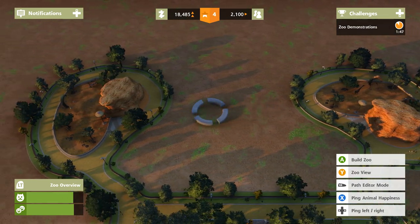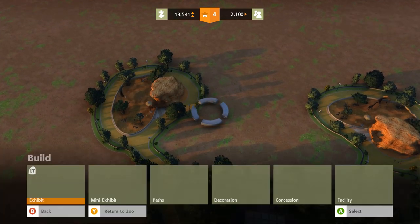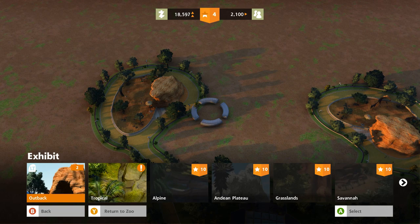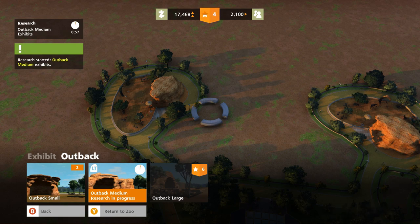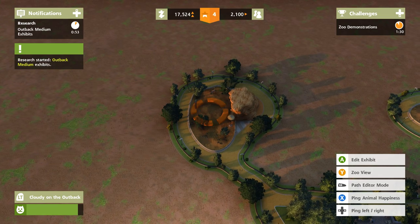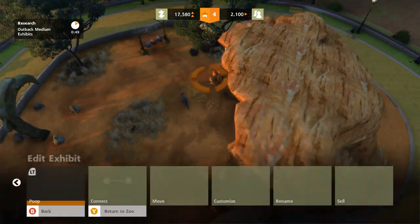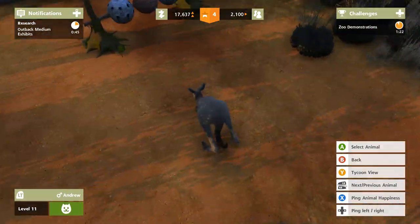What kind of animals can we add in? Let's do research on a medium exhibit and get more outback animals in — that's going to be important. And while we're doing that research — oh, there's poop to scoop! I'm on it. Let's check in on our animals.